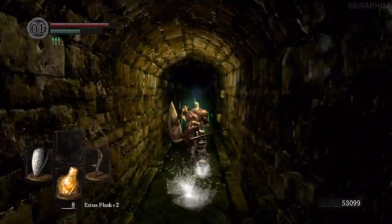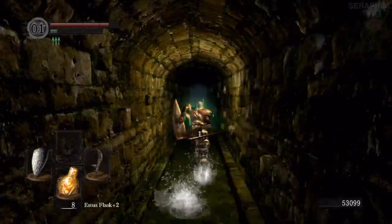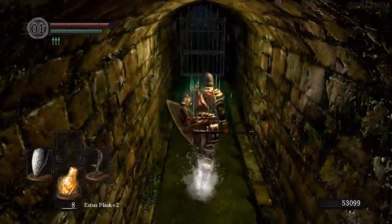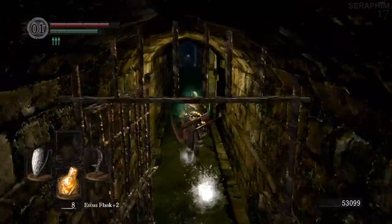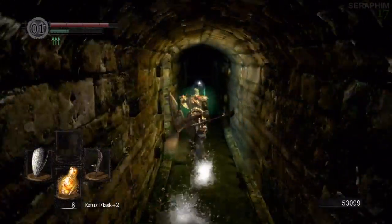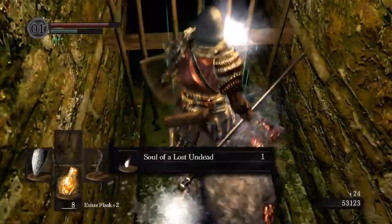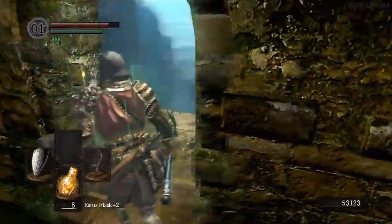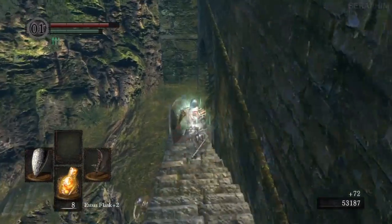That ugly looking person just there is a merchant. He sells humanity, curing for the curse which is a purging stone, pretty much all of the moss items, homeward bones which are pretty useful, transient curses which are extremely expensive, and poison arrows. There are a lot of strategies that employ poison arrows that players, for some reason, rely on — and I don't really get that.